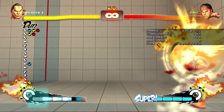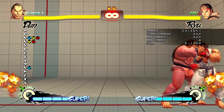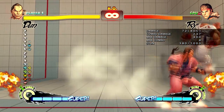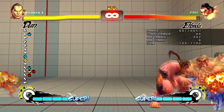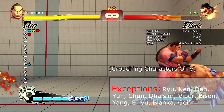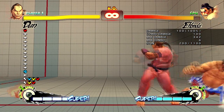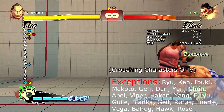When in the corner, Dan can follow off a light kick Dan kick with Instant Air EX Dan Kicks. This combo will work on different characters depending on how Dan combos into Light Kick Dan Kick and whether or not the opponent is crouching. At 150 damage, not only are Air EX Dan Kicks Dan's most damaging special move, but they also deal 250 stun.